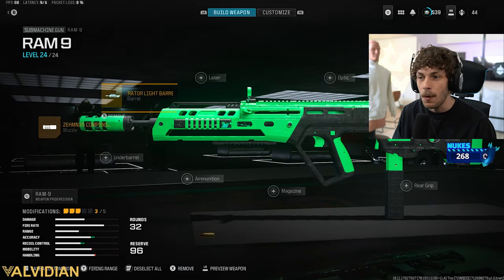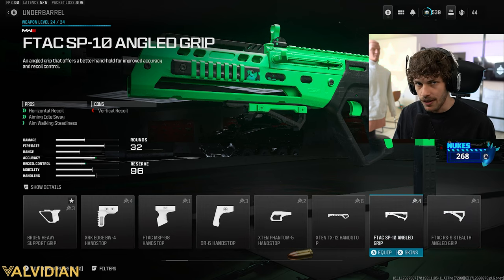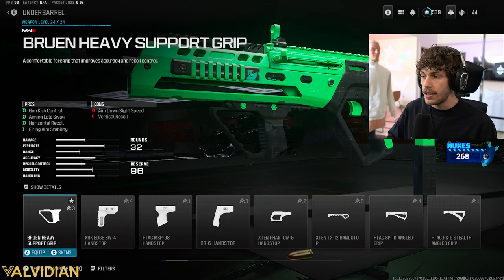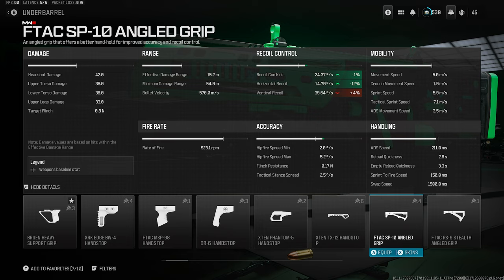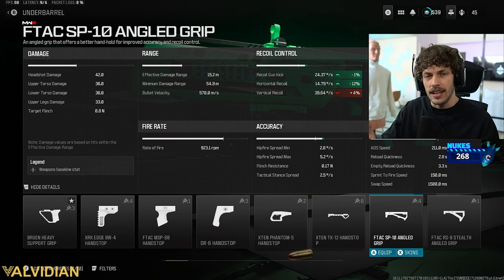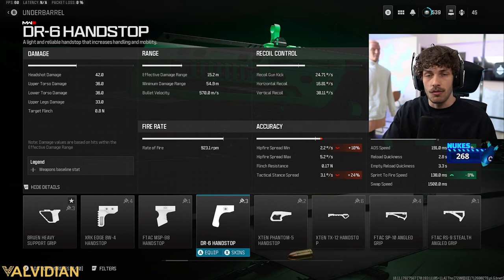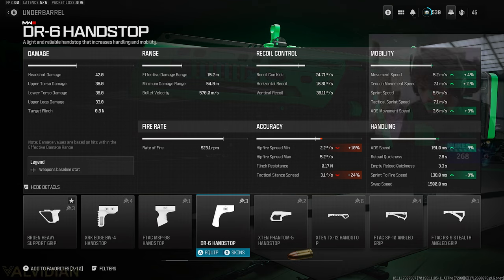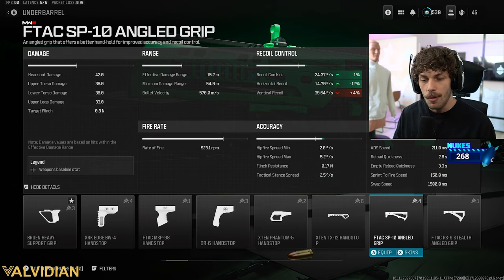The Compensated Flash Hider is the best muzzle in the game for recoil control — very snappy ADS, still beaming at long range even while strafing. For the underbarrel, I'm running the brand-new F-Tec SP10 Angled Grip. The Bruin Heavy used to be best for horizontal recoil but they nerfed it; now the angled grip is the best underbarrel for horizontal recoil control. Alternatively, my preferred option is the DR6 Hand Stop — still the best for mobility, faster strafing, faster ADS, and quicker sprint-to-fire, even after its nerf. For more recoil control and mobility, try the Phantom 5.